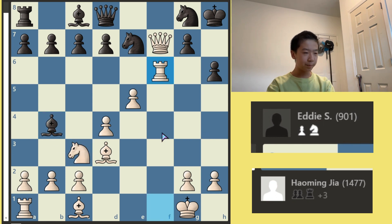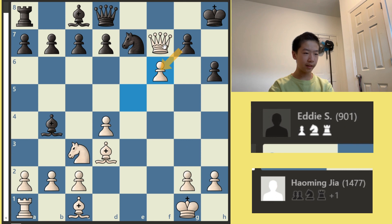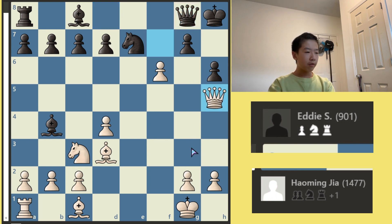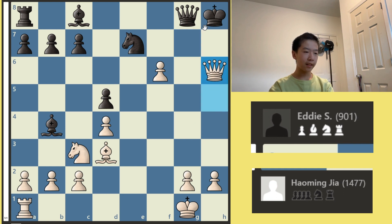Rook F6 — my opponent took with his Knight. I took back with my pawn. Once again, you can't take because mate. Queen G8, Queen H5, and D5. At this point I play Bishop takes H6, and nothing could be done to stop mate. For example, if takes, then I take back — you're forced to block with your Queen, and this is mate.